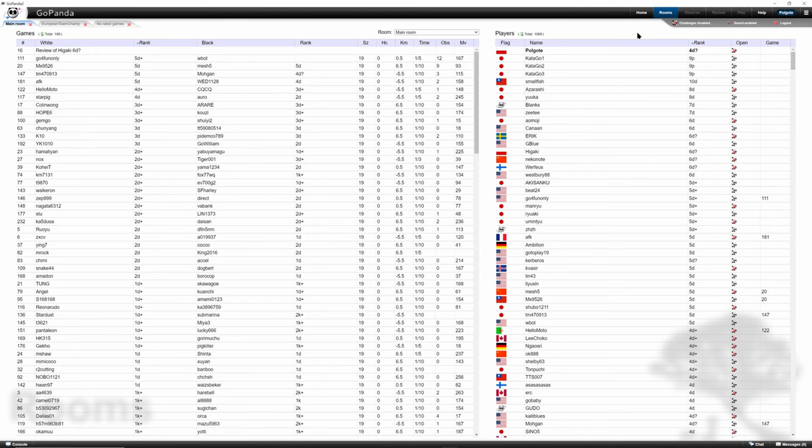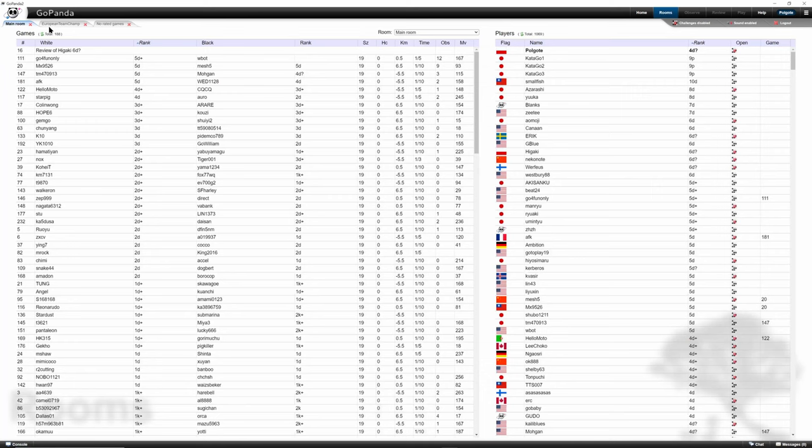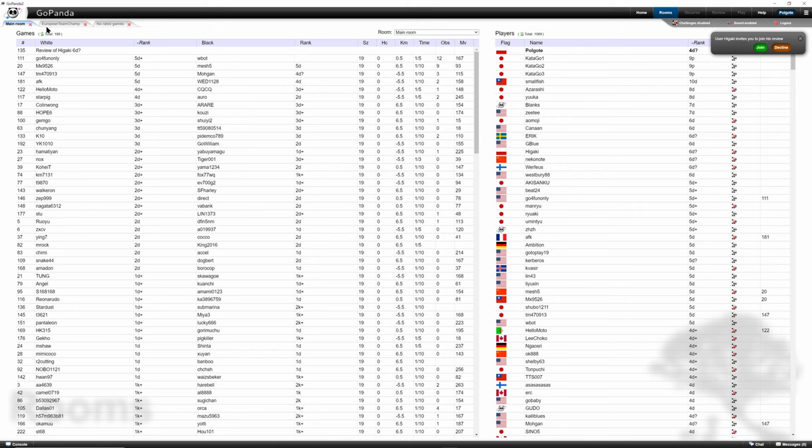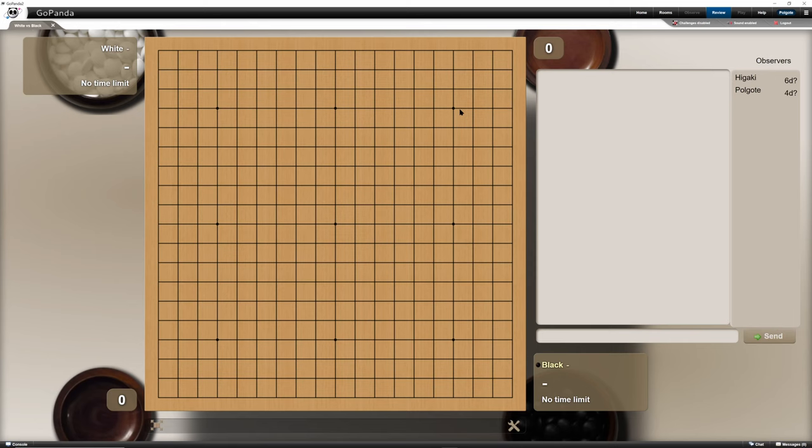Let's see how it looks when we're invited to a private review. You'll see 'User Higaki invites you to join his review' — just join. Now let's make that review open. It looks exactly the same because we don't care if the review is private or not as the person being invited. We're also invited as a player, which means we can be given control.